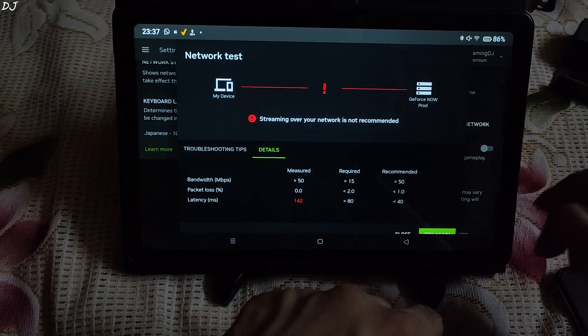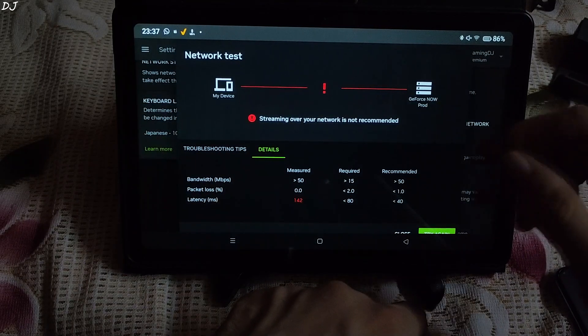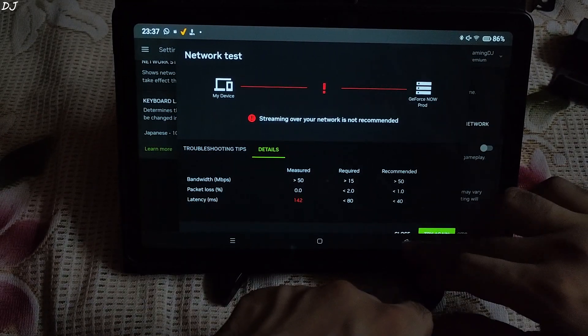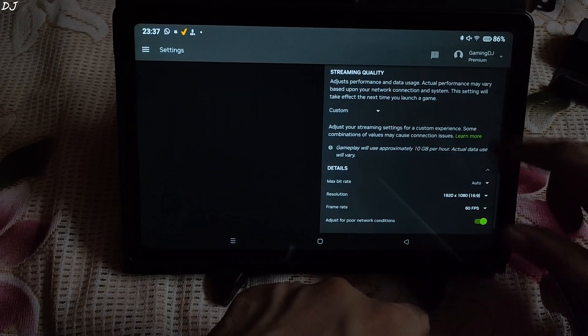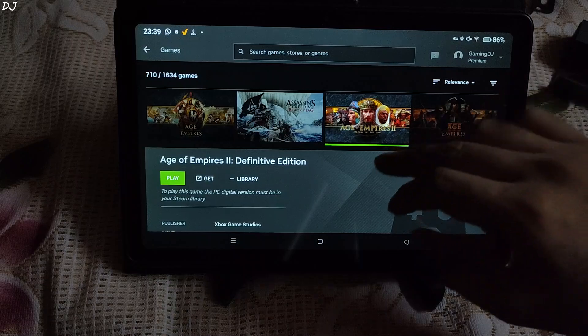This service is not available in my country, India, so I used the free version of Proton VPN. Once the stream starts, I'll disconnect from the VPN and reconnect to the Japan region in Proton VPN. Stream settings: resolution set to Full HD, frame rate set to 60. VPN is running in the background — there's Age of Empires 2.